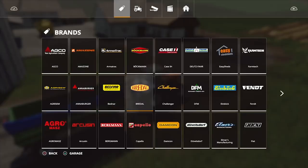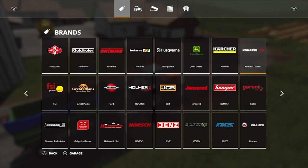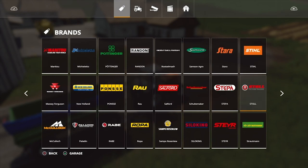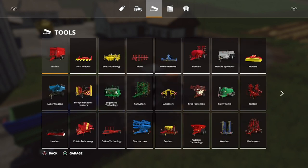Farming Sim 19 also introduces John Deere machinery for the first time in the series, including tractors, harvesters and front loaders. This John Deere machinery sits amongst 300 other pieces of kit, including those from licensed brands such as New Holland, Massey Ferguson, Challenger, Grimme and more. There is a ridiculous amount of machinery and equipment packed into this game, and if you even have the faintest interest in farming you'll be sure to find something recognisable.